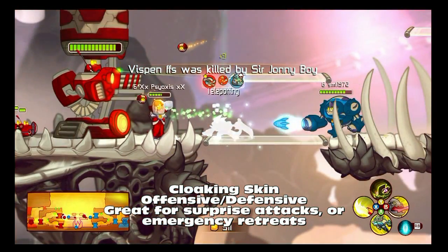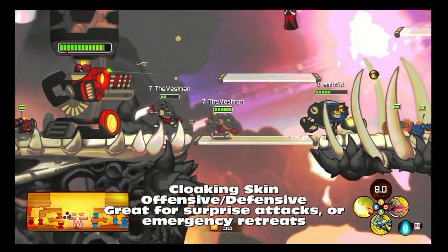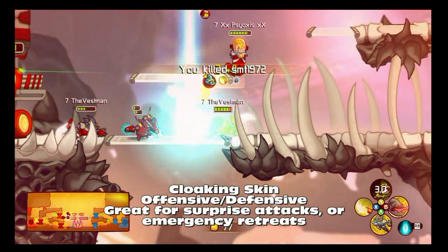The cloak is pretty well mandatory for Leon because he's very, very weak. He's one of the weakest characters. So there's going to be a lot of instances, as you can see, where you're going to want to cloak. You're going to want to be able to sneak around. It's very useful.